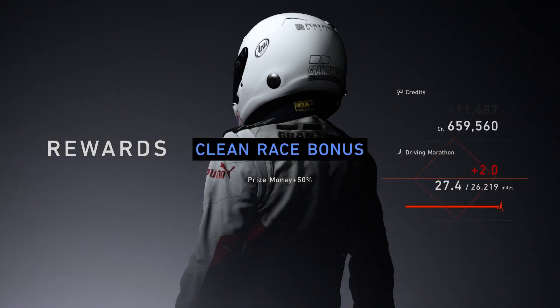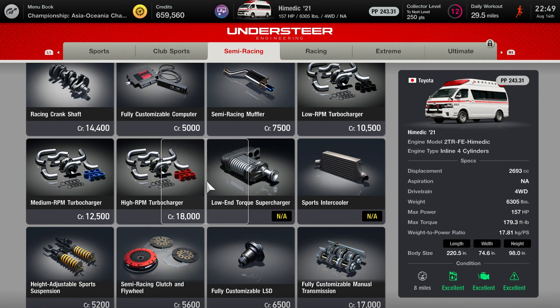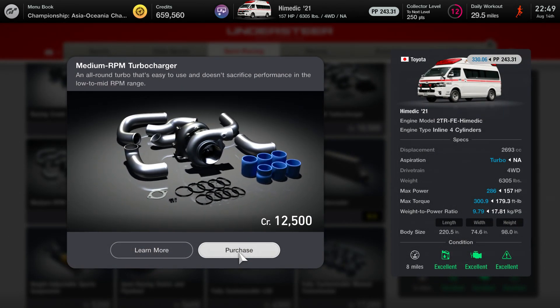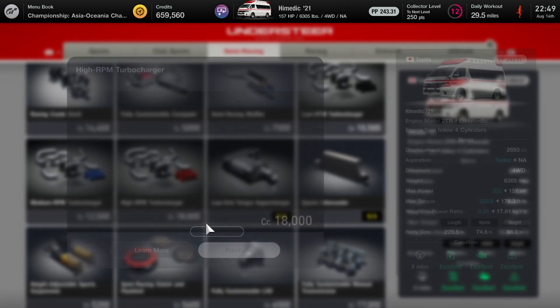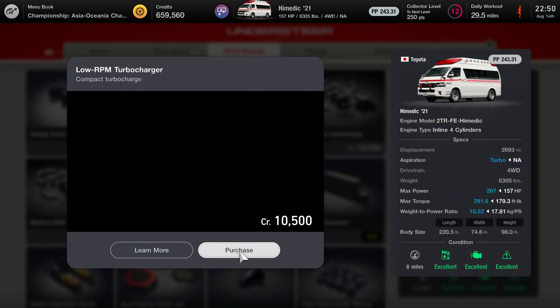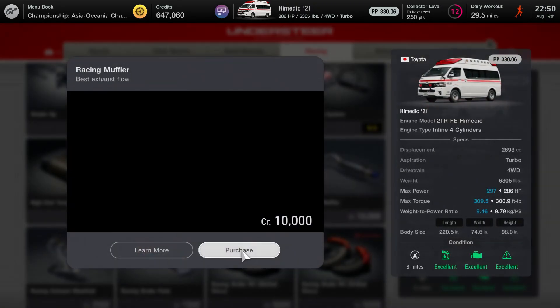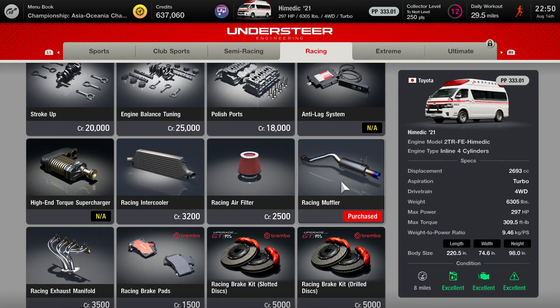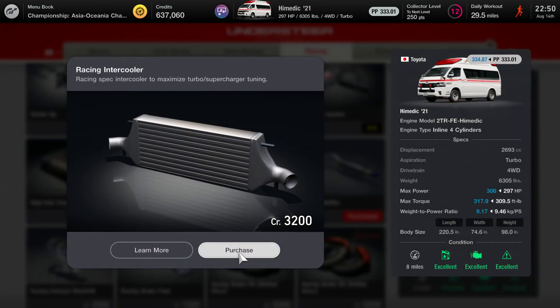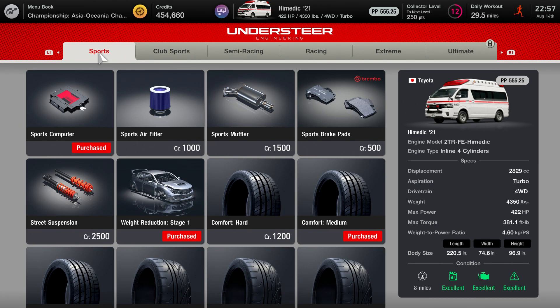Let's see if we can tune this thing at the Custom Garage. Let's go to turbochargers — checking out the medium: 330PP, 286 horsepower, about 300 pound-feet of torque. We'll go with a medium turbo. Let's add a racing buffer for 297, and an intercooler for 306 horsepower. So the ambulance has been fully tuned up at 422 horsepower, 381 pound-feet of torque, medium racing tires, and a PP value of about 555.